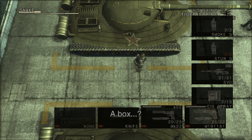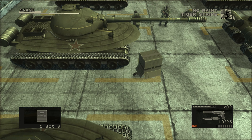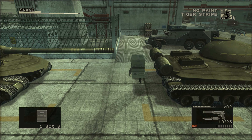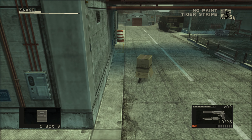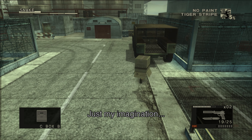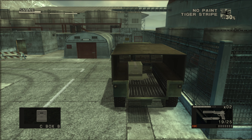When we return to Groznygrad, you can pull off another wild cardboard box exploit. Equip the box to distract one guard, then tranquilise the soldier behind him, which ends up distracting yet another guard. It's crazy — you can literally stay invisible in the cardboard box while guards are completely unaware. I've had people in the comments accuse me of using cheats or mods, but I swear it's not — you can try it yourself on extreme mode. The box just glitches the system, letting you breeze past some of the hardest sections in the game without breaking a sweat.